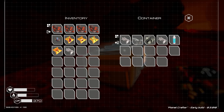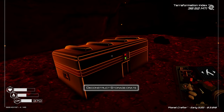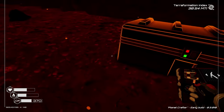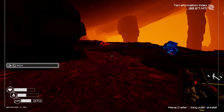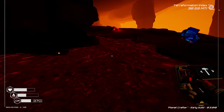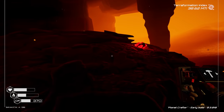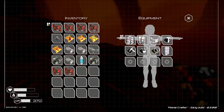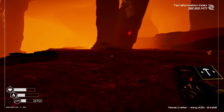Thought it was a golden crate but it was just a regular one — the lighting made it look shiny. Gathered a bunch of iridium. There's a decent amount in here but not infinite, so as long as you pay attention to how much you have for rockets you should be fine.